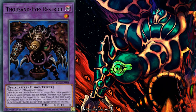The famous Goat Format combo that everyone knows: summon Thousand Eyes Restrict, use his effect, and then the next turn summon Tsukiyomi, put Thousand Eyes Restrict face-down, flip Thousand Eyes Restrict back over, and use his effect again to equip another monster to him. That's what's known as a Tsukilok with Thousand Eyes Restrict.